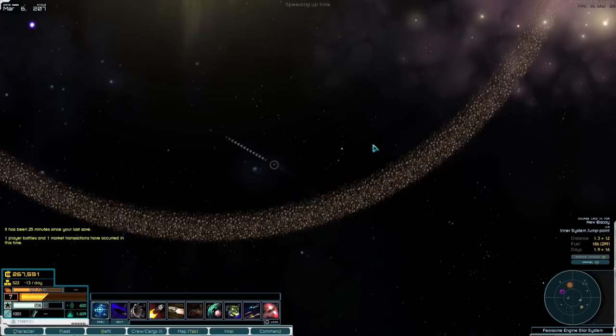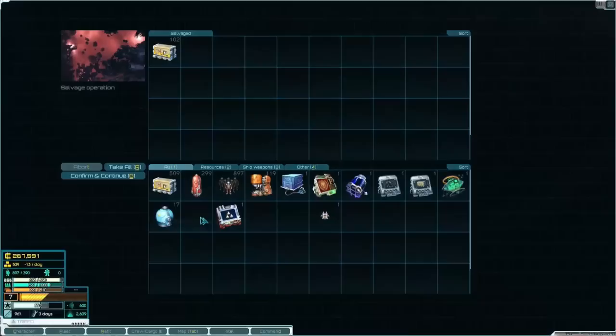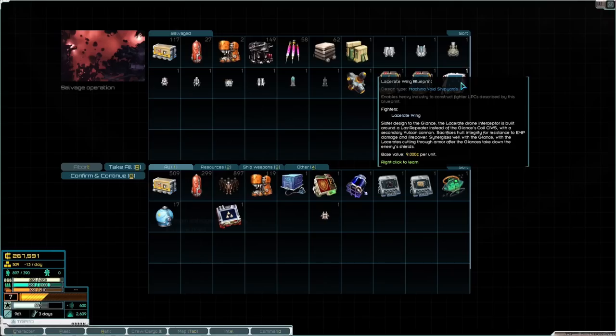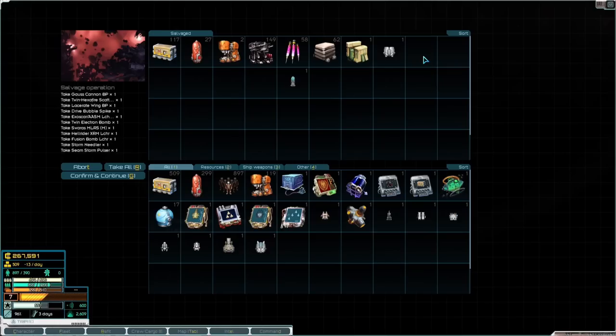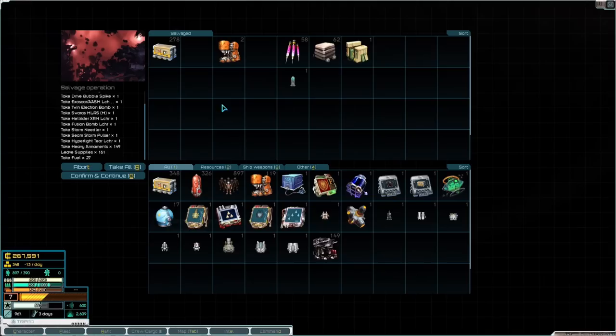We're going to auto save because auto save is telling us to save. Oh — Arsenal Station, hold on! That is a lot of value — a lot of value that I can't make huge use of unfortunately because we just don't have the storage space. That is so gutting. I have to take the heavy armaments — I'd be ridiculously silly not to. And probably the drugs too. We need to be aware that our supplies are low.